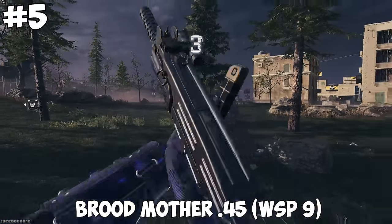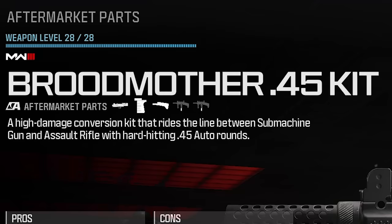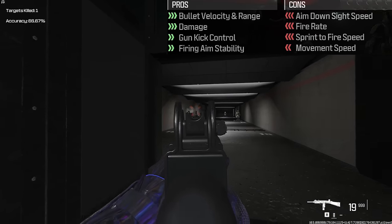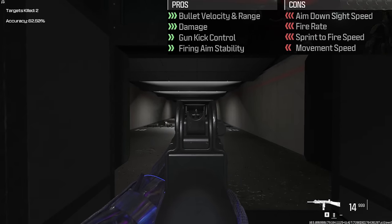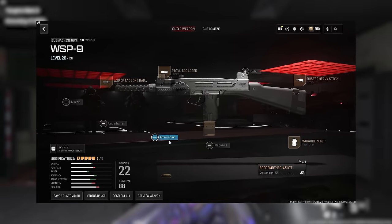Number 5 is the Broodmother .45 kit for the WSP-9. This gives .45 rounds to the SMG. Using this will boost your damage, gun kick control, aim stability, bullet velocity, and range, but will impact your fire rate, ADS, sprint to fire, and movement speed. This is the build I used for it.